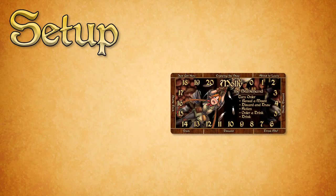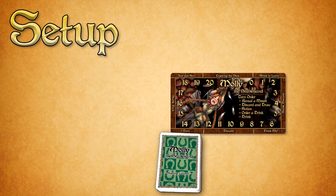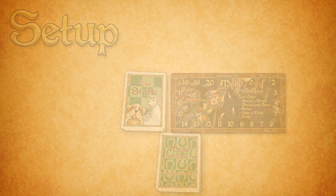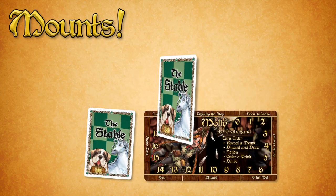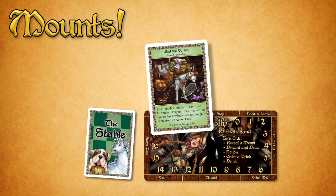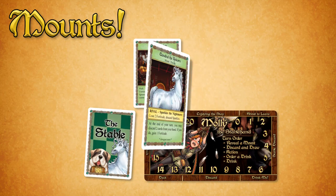To set up to play as Molly, shuffle her character deck and place it next to your player mat in easy reach, and then shuffle the stable deck and place it near its space on your player mat. The stable deck contains mount cards, representing the fantastic beasts running amok in the tavern that Molly must try to control.